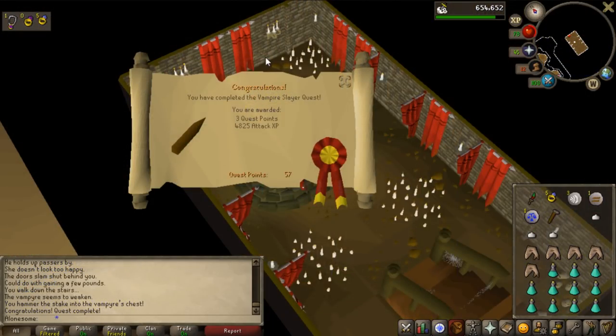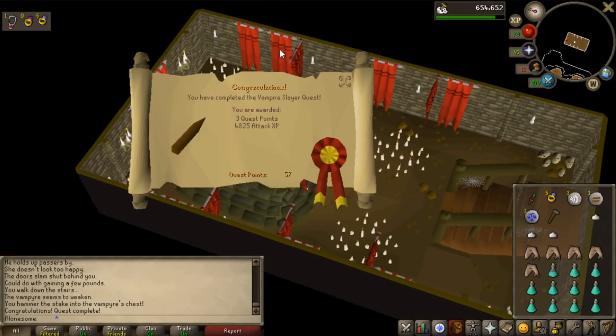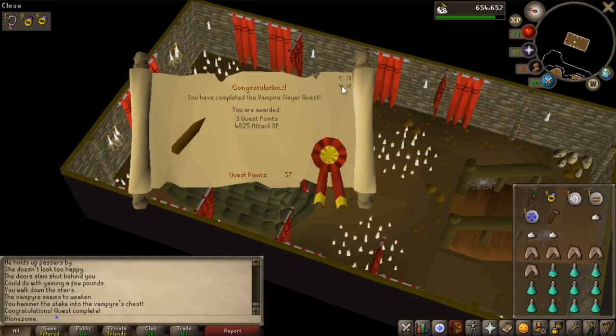I looked up what quests are good for Nightmare Zone and Vampire Slayer was one of them. It's a three minute quest so of course I'm going to do it - also three quest points so that's really neat. I don't know why I haven't done this before.